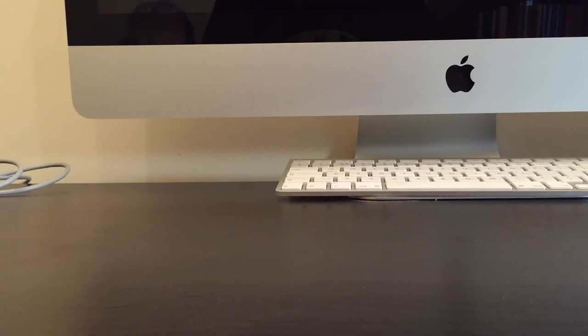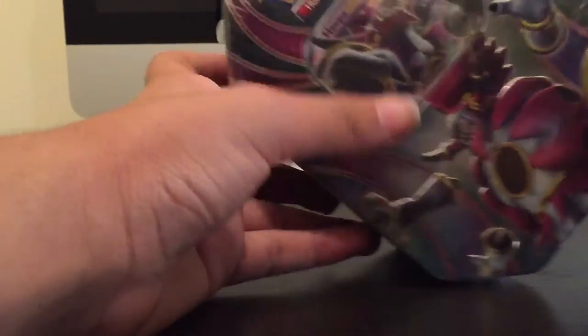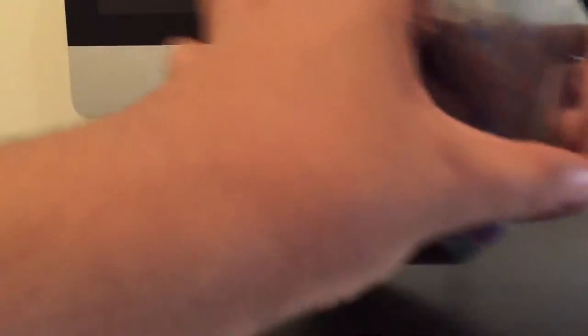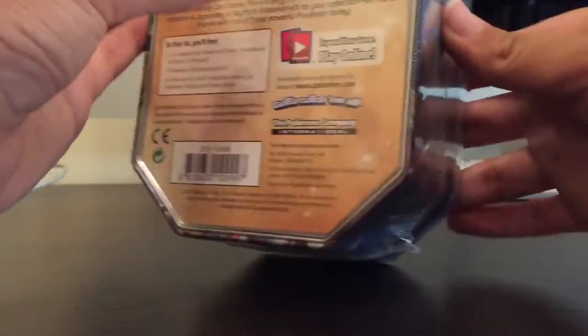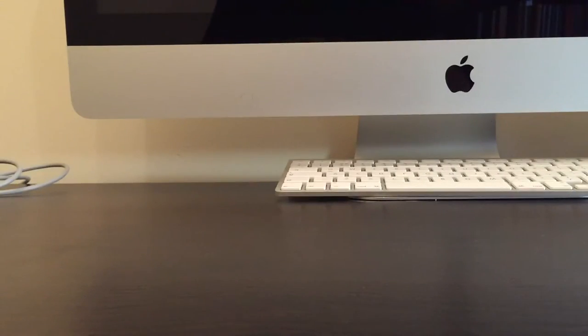You can probably see it in the background if you look at the monitor — I've got a sort of reflection there. It is a tin, a Super EX tin. I'm not going to try and move my camera. You might have to tilt your screen just to see it, but yeah, we're going to be opening this tin today.